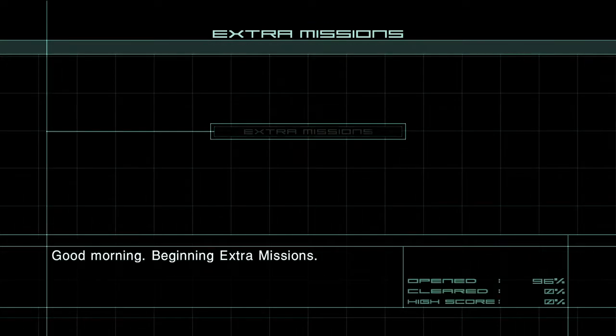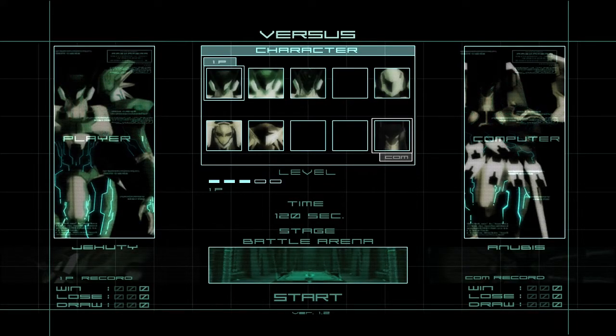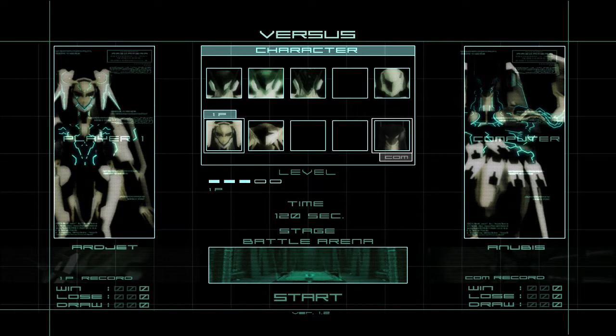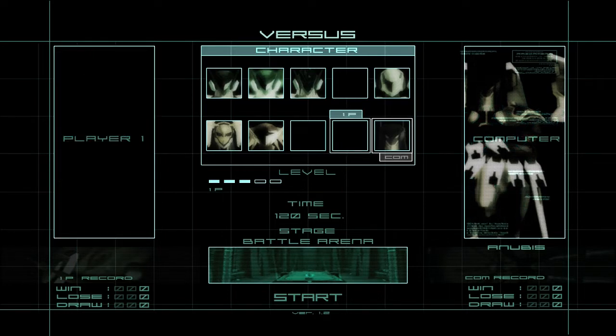There's only one thing that seems to be missing. Otherwise we have versus mode now. In Zone of the Enders 1 you had the mechs you'd expect. We have Vic Viper, we have our Jehuty which was Ken's vehicle, we have Neftis which was Viola's, and we have Anubis — and you just start the game with Anubis. You can unlock other mechs but it's not lame like in Zone of the Enders 1 where you could unlock a raptor with one arm.